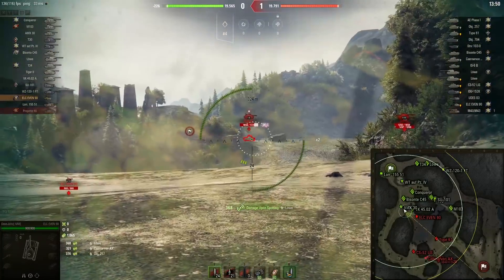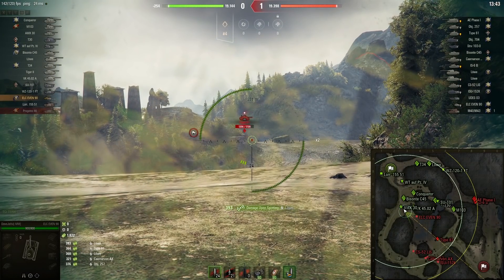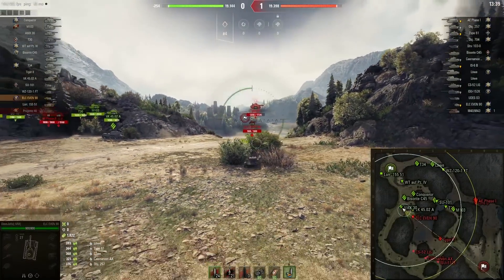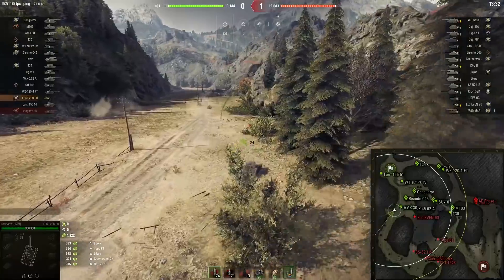His downed tree right now is working as a bush, and he's just spotting everything going across. I feel bad for that Löwe. If I'm not mistaken, he's around 890 or 900 HP left — let's say 900 HP left.